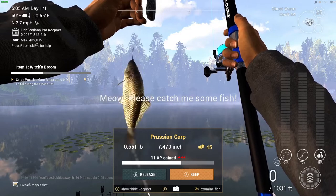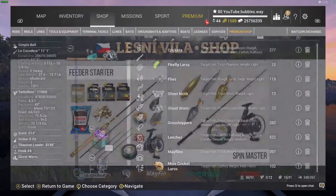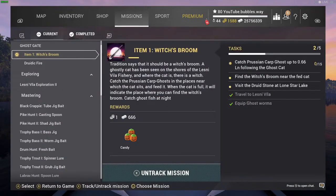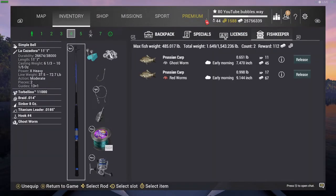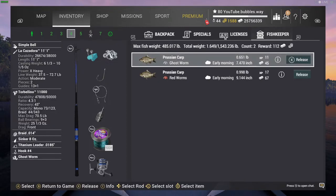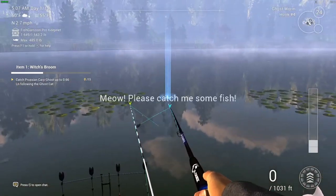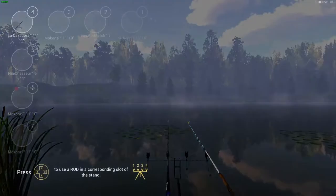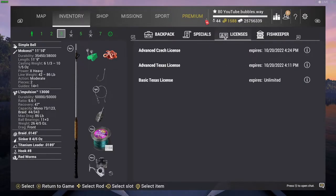I did catch one but that one was too big. I'm going to keep all the fish though because that'll help me earn a bit of cash. The other rod's going with the ghost worm. Let's see if it's big enough - 0.66, we had 0.65. The fish keeper shows 0.651, how did that not count? I honestly cannot explain that - I have no idea why that one didn't count.